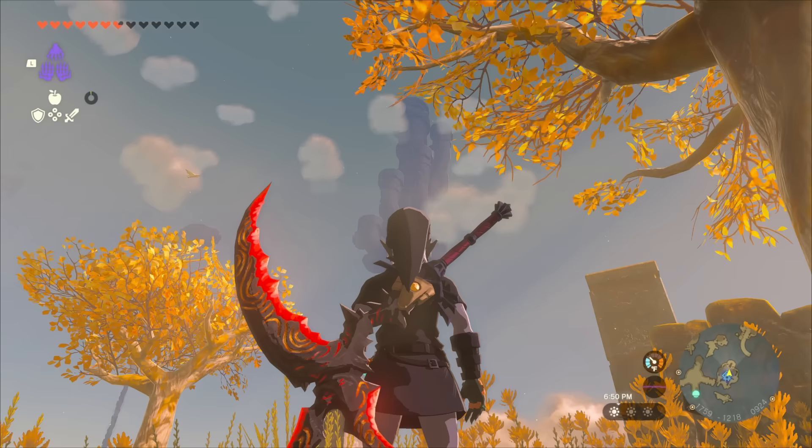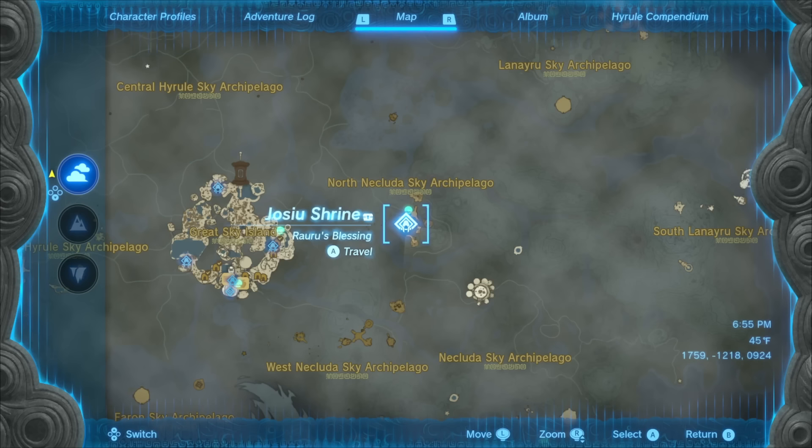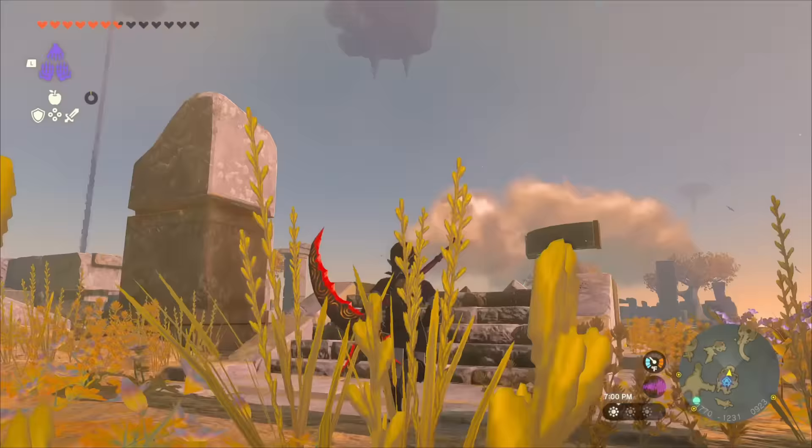The first piece of armor is going to take a little bit to get to. You're going to want to launch yourself out of the Sahara Slope Skyview Tower, and land on the North Nykluda Sky Archipelago. We need to use a Zonai device to get here, and this is going to be the fastest and most efficient way.